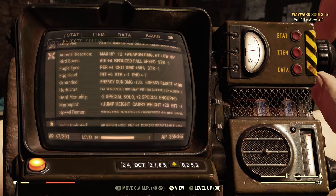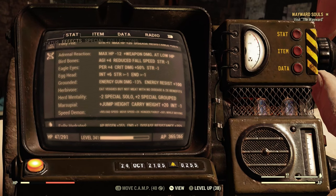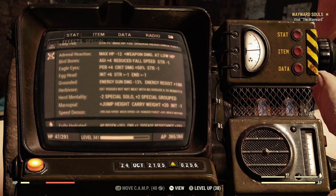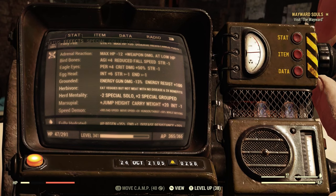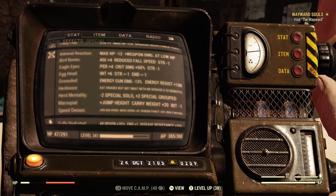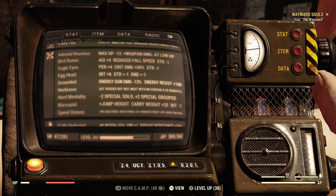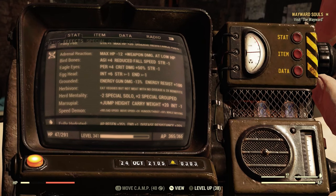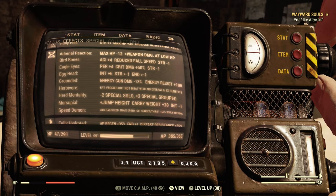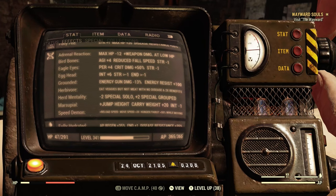For mutations I use adrenal reaction, which lowers my health but gives weapons more damage. Bird bones gives more agility — more AP and reduced fall speed. Eagle eyes gives more perception for better target accuracy and more critical damage, which is very useful for this build. Egghead gives more intelligence but isn't really needed. Grounded helps with energy resistance, which matters on a low-health build.